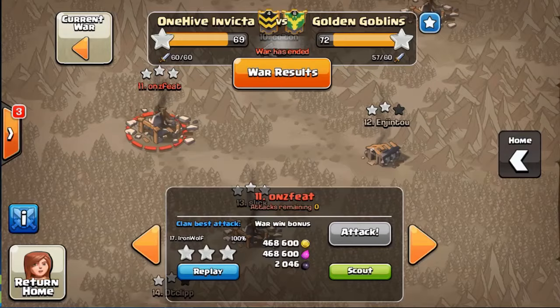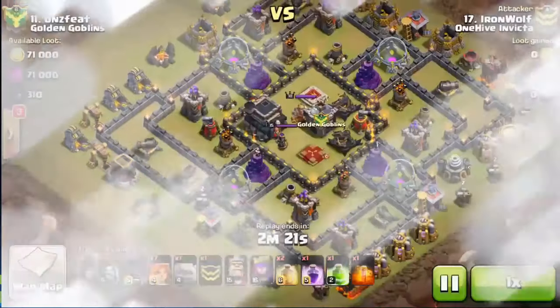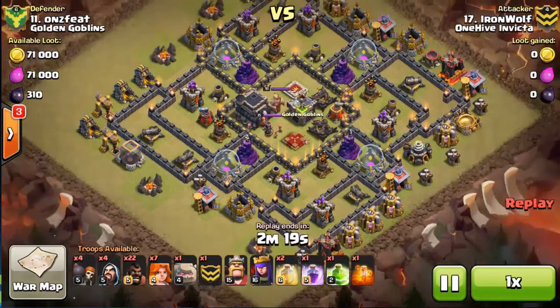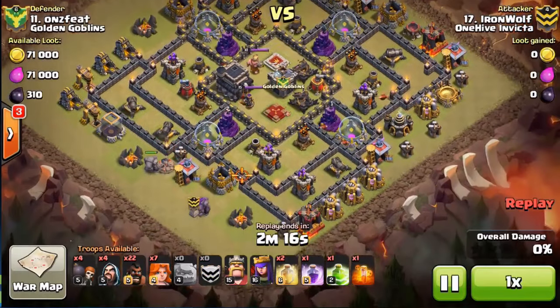The next one is by our base strategist Iron Wolf. Before I get into the attack — it is a valk attack, very awesome to show these types of attacks. We love to experiment and show off attacks whenever we can. Iron Wolf is our base go-to tweak specialist — he always helps us all out with base designs and optimizing our bases. Props to you man, you're absolutely an intangible asset to the clan. Enough of that though — we're gonna show the valk attack.